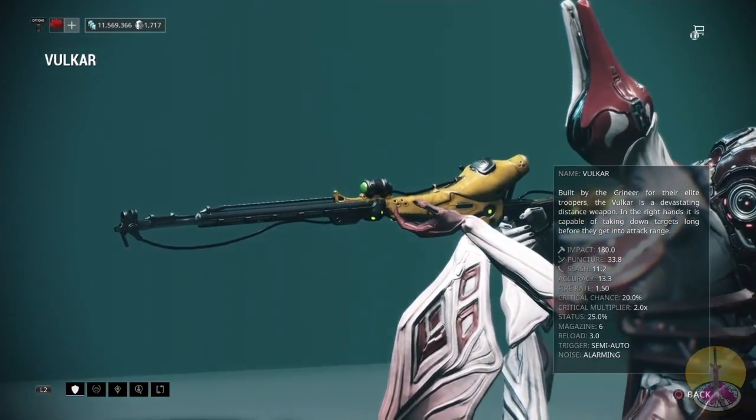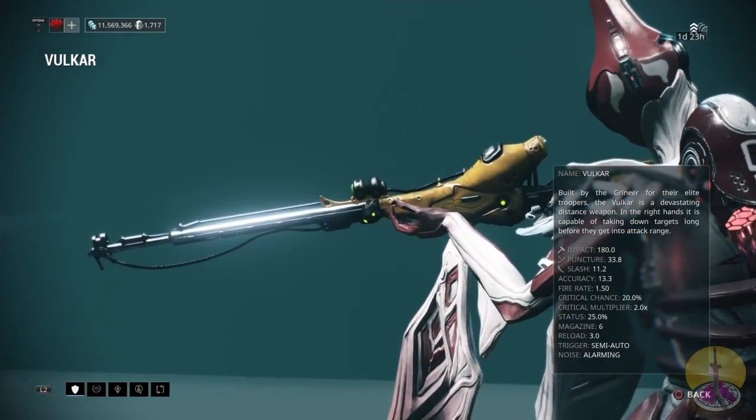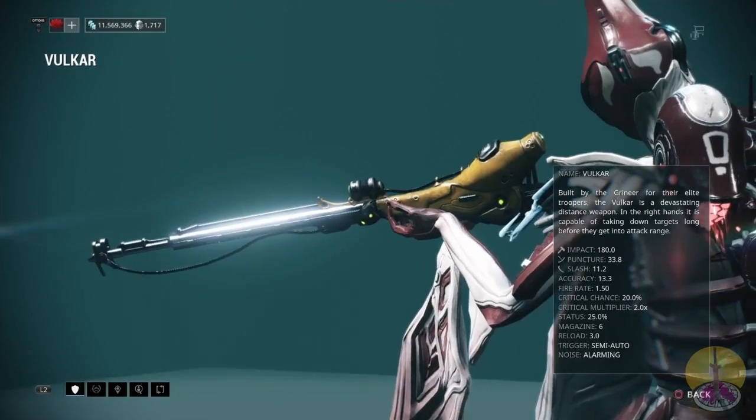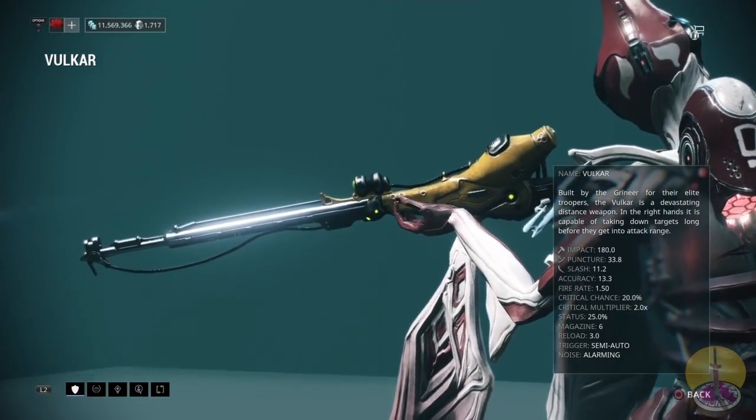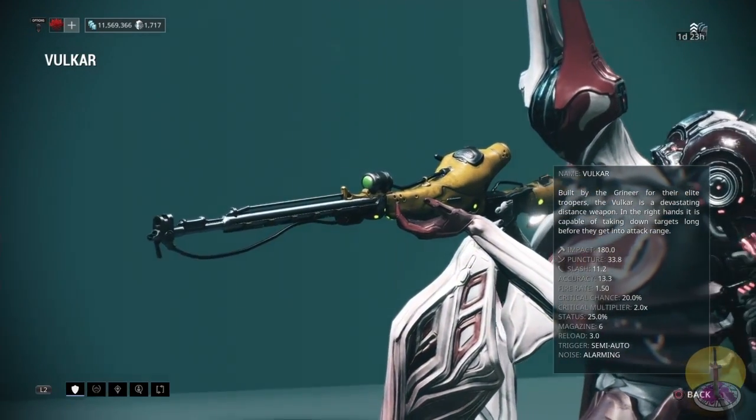As we see, it's mainly impact damage. Critical chance is the lowest of all the sniper rifles, though only at 20%, which is a bit of a bummer. Status is 25, and you get six shots, so it makes up for that. It may be only 20%, but you can upgrade it and you will get criticals.